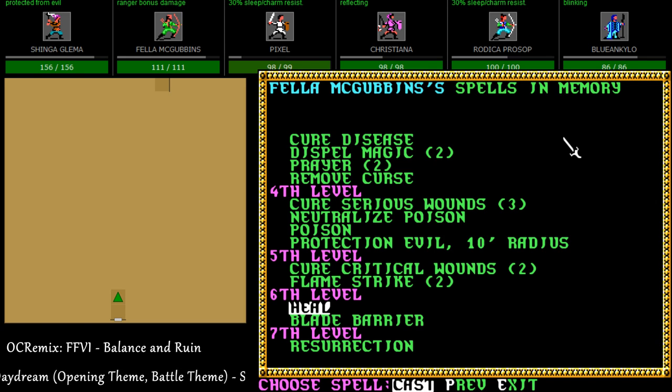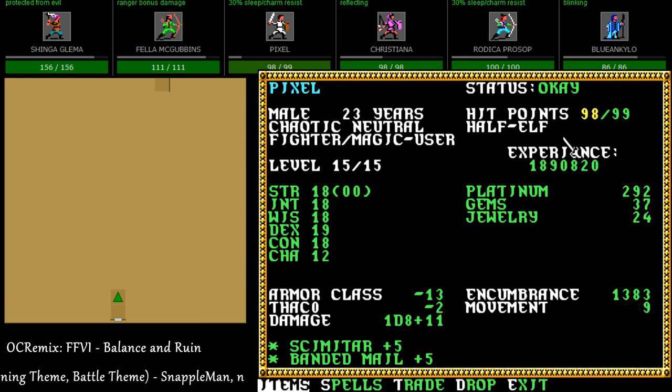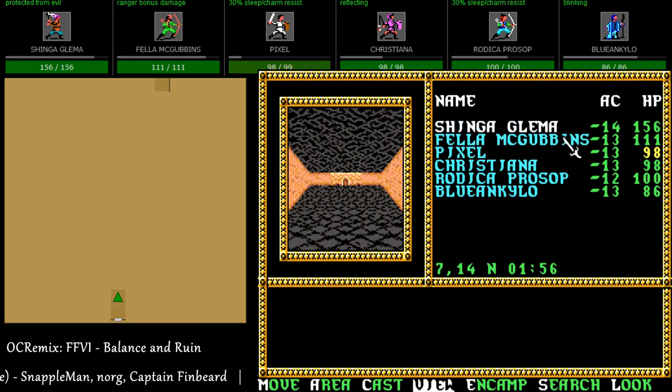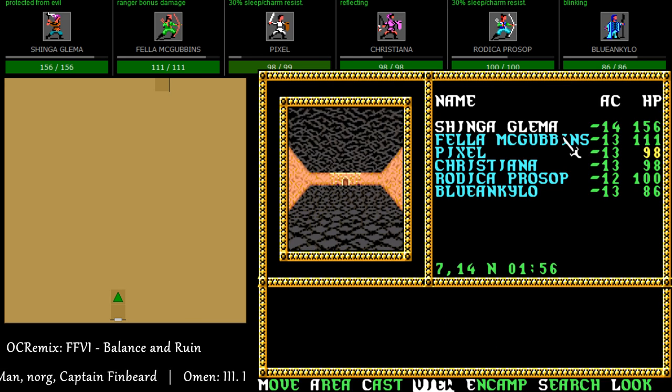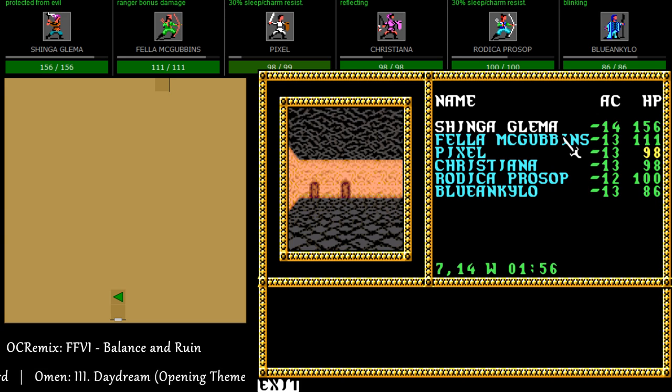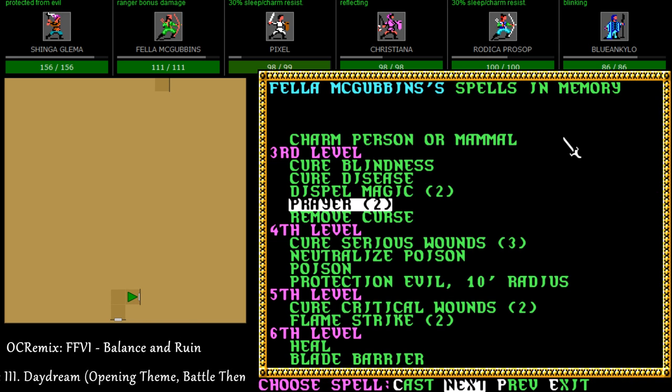You only need that full heal instantly if you're in the middle of combat. Sorry about that, Pixel — we'll straighten up that constitution. I thought only one person had 19 CON. Raised dead is supposed to cost you a constitution point. I thought only my paladin had 19 CON — there was a book in the first game that raised it. It's very rare to raise your stats in-game.